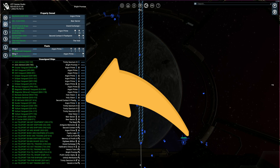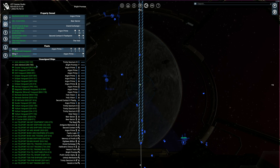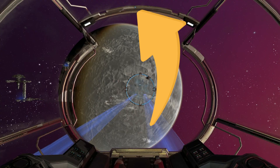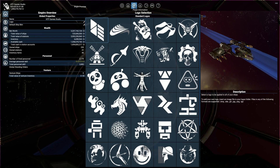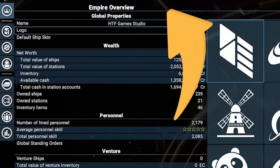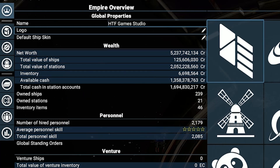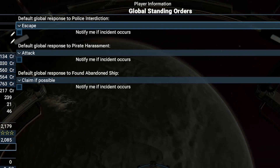This notification can be a problem if you have tons of ships. Instead of deciding what they have to do in certain situations, you can make them do a specific action by default. To do so, go to the map using button M. Now go to player information, accessible by the third button top middle. Then in the first subtab called Empire Overview, you can find Global Standing Orders. Clicking it will open the settings menu.